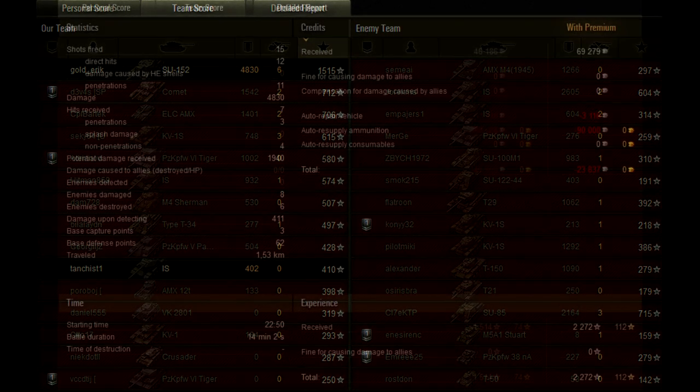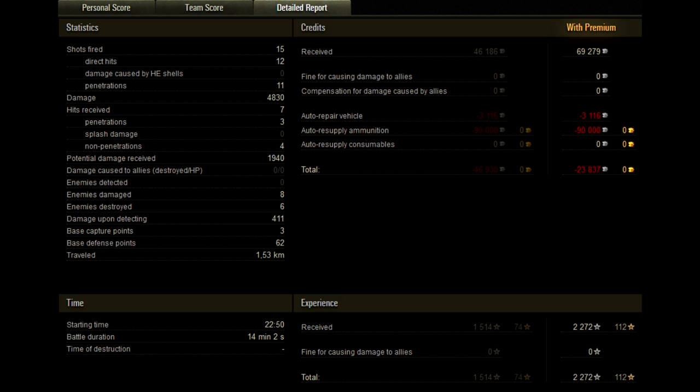On the third panel we can see 15 shots fired, about 11 penetrating hits, with 12 direct hits — meaning he only failed to penetrate once, and that was the shot on the IS. He rushed a lot of shots honestly, but it still paid off in the long run. Potential damage received: 2,000 — as I said, that tank should have been dead at the start. 8 enemies damaged, 6 destroyed, 413 base defense points. 69,000 profit minus 90,000 for ammunition — meaning minus 23,000 net. You could have used HE a lot of times and saved credits, but you went all out with the derp and the gold.